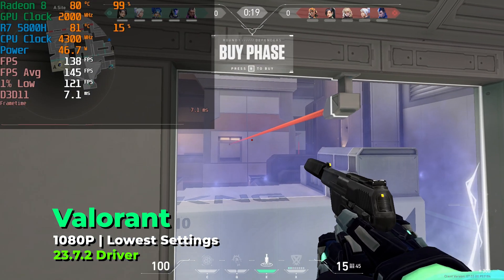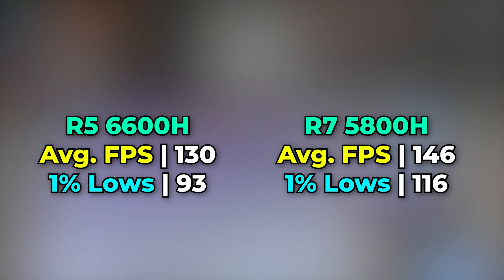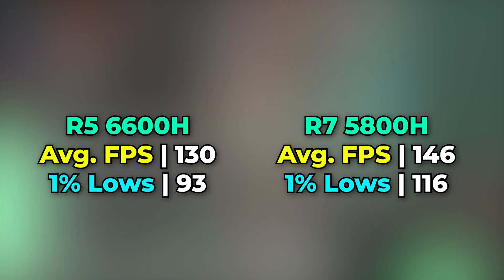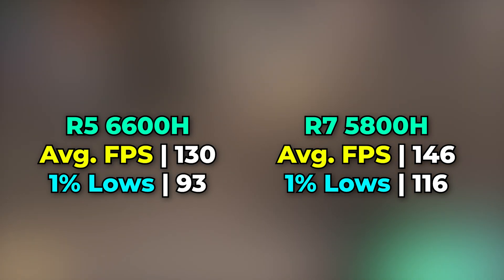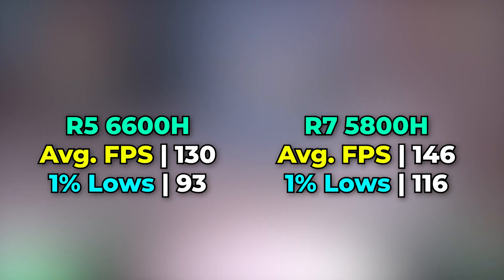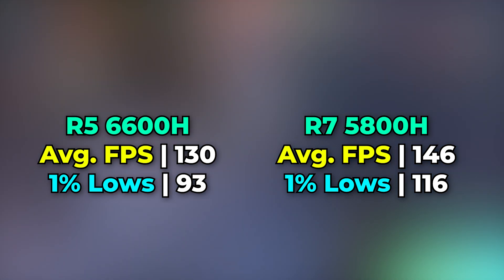That becomes immediately apparent with Valorant as well — another title showing a pretty noticeable gap between the 6600H and the 5800H. All of these games are tested using a three-game average, because they don't have built-in benchmarks and there's a lot of variety; many titles don't even let you choose the map. So we do a three-game average on each system to get a consistent performance reading. And again, consistently, the 5800H was winning. That CPU is really putting in a lot of work, which makes sense since we're running at the lowest graphics setting, meaning the iGPU is doing the bare minimum.